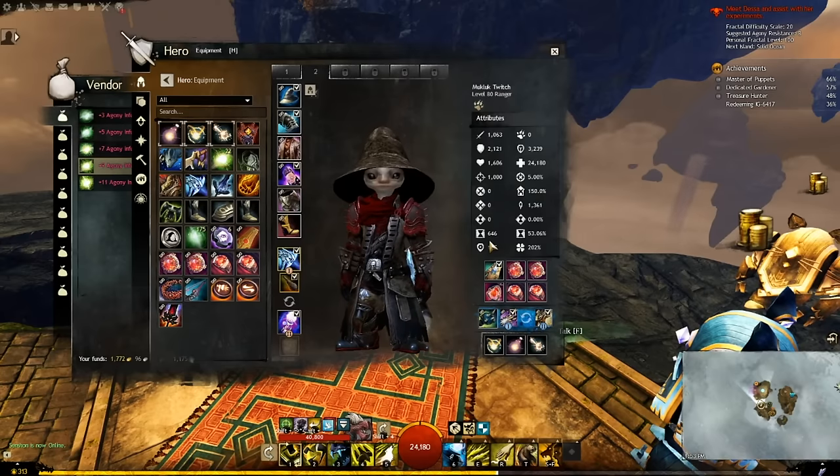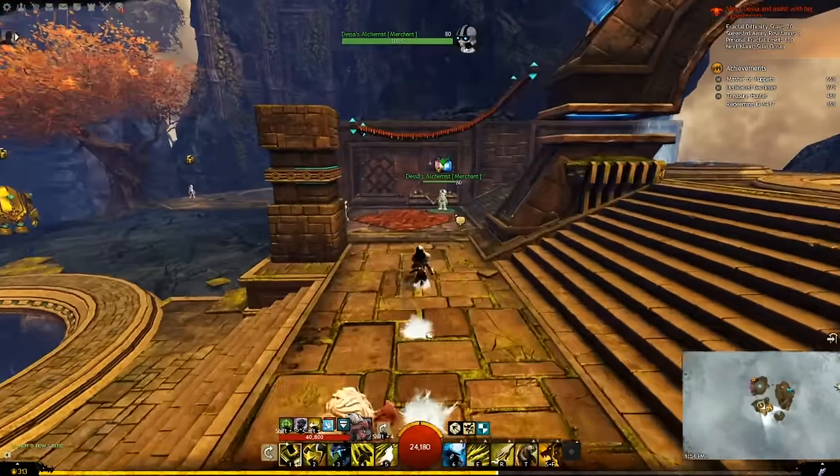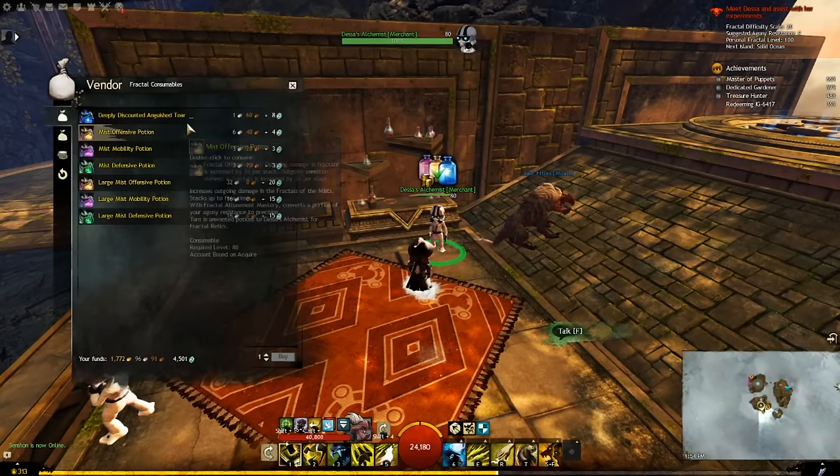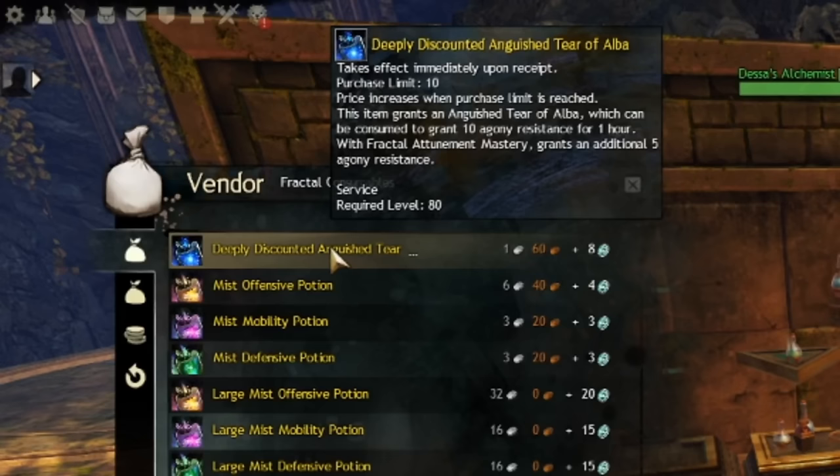Where to get infusions: you will often receive +1 Agony infusions as loot in fractals. If you take them over this way and talk to the pink robot, you can trade lower tier infusions for higher ones. Is your Agony resistance just short of what you need that day? Visit the Potion Setup over here. The first item on the list, which is heavily discounted the first few times you buy it, temporarily increases your AR.